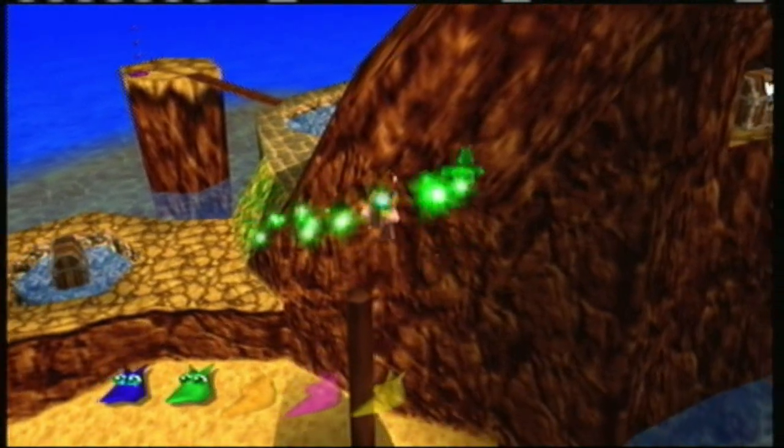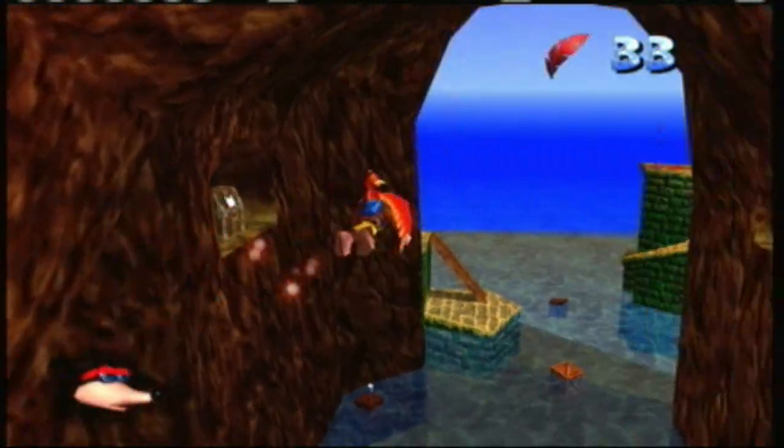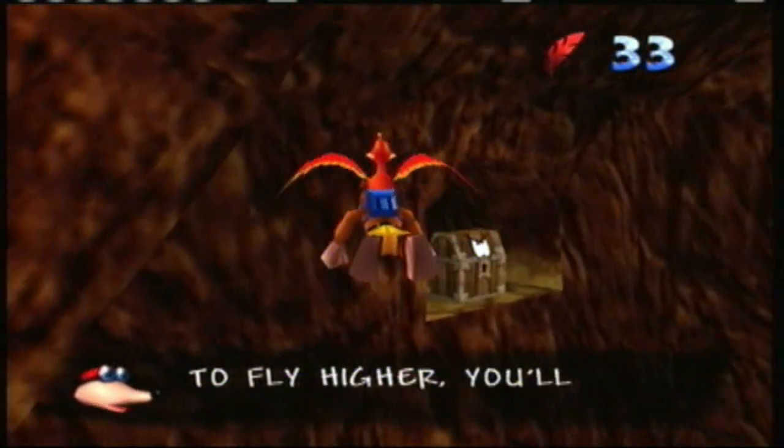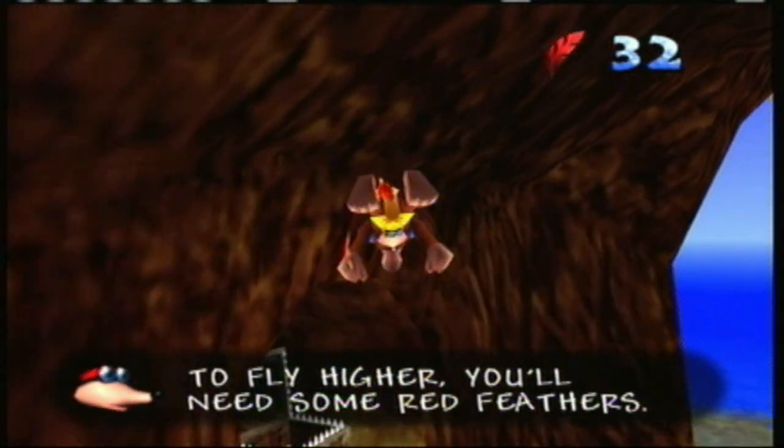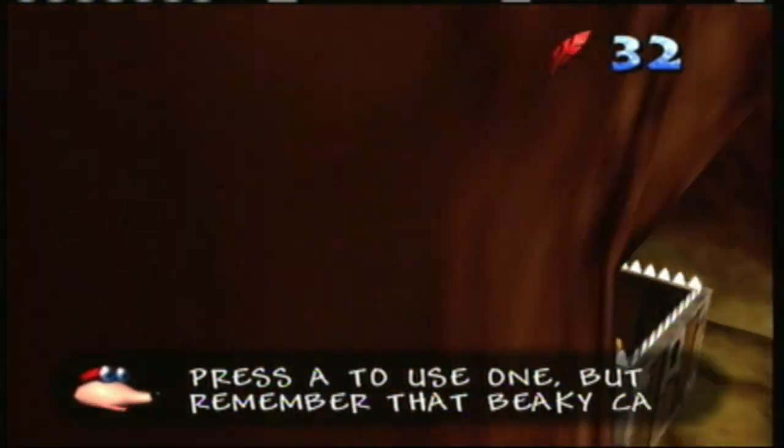You might have heard the Jinjo crying — there is a Jinjo right there. And now we can fly off into the great abyss. Yes! If you press A, you'll fly higher. We realize this, Boggy. Thank you for your help.